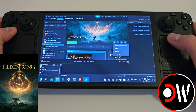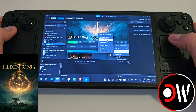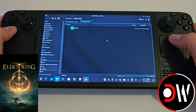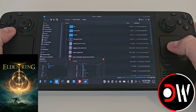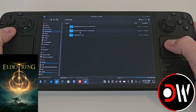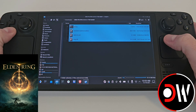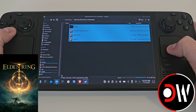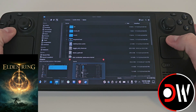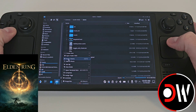Click the cog symbol, manage and browse local files to be taken to the main installation directory for Elden Ring. Double click on the game folder and come back to our downloads folder. Go inside the ERSSFG folder, highlight all four items and copy.